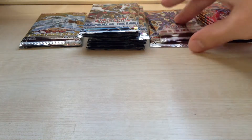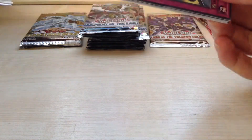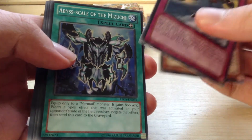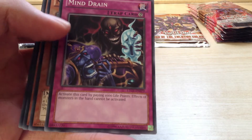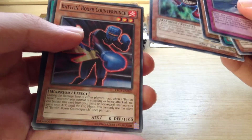I think I'll go over the Lord of the Tachyon Galaxy. Aerial Recharge, Baton and Boxer Switch Hisser, Abyss Scale of the Muzuchi, and the Phantom Beast Black Falcon, Duo Barrel Roll Rare, Mind Drain — not a bad common — Mimic, Baton and Boxer Counter Punch, and a Magnum Shield.